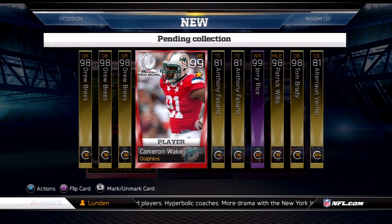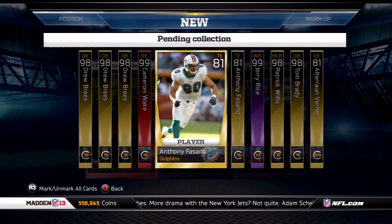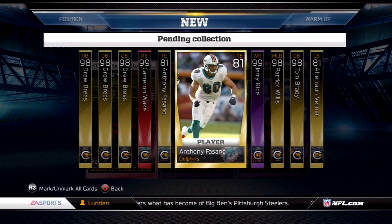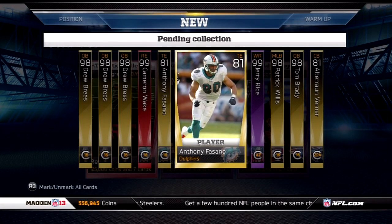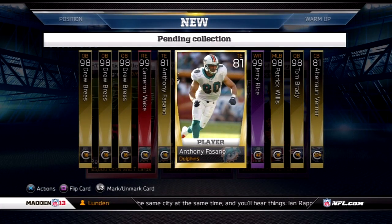I could sell the Cameron Wake card either way whether he is or isn't in the collection. Now moving on to one of the harder cards to pull — Anthony Fasano, the tight end on the Dolphins. Some people are speculating whether or not he'll be in the tight end collection, so we'll just have to see when those cards drop. I actually have two of these — hanging on to him, and if he's in the collection, great. If not, I'll just resell them and get my money back. I'm hoping he's going to be in the tight end collection.